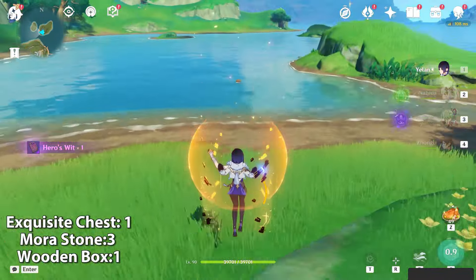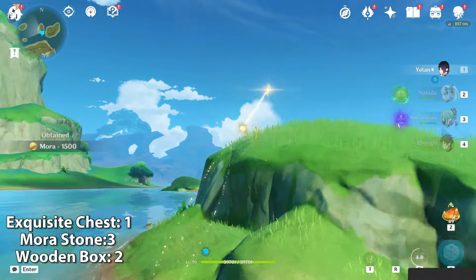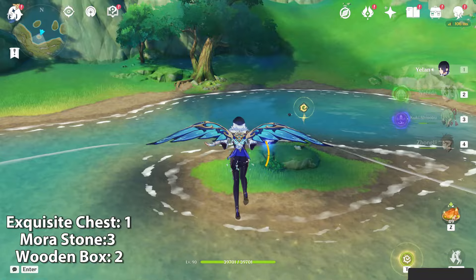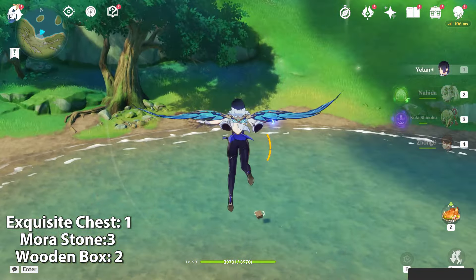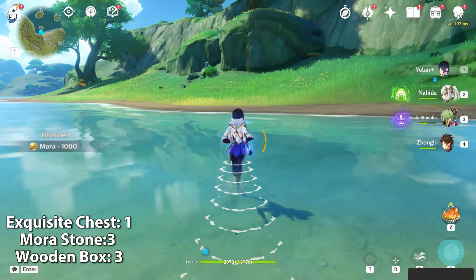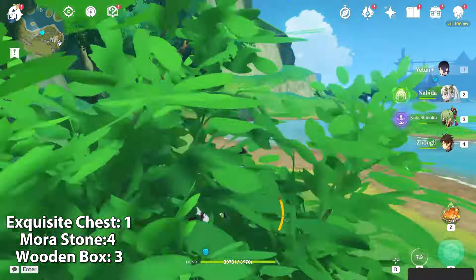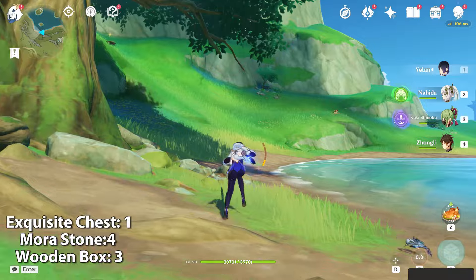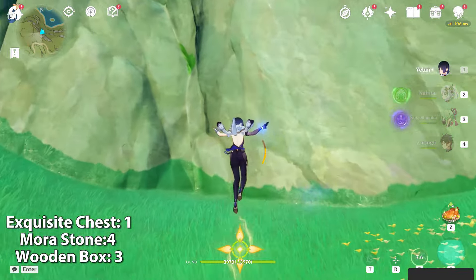There's a wooden box here, and there's a wooden box here, and there's a wooden box there too, and also a mora stone here. I'll pick up the wooden box first. Follow the road and climb the hill — there will be a leaf there. Jump and there will be a wind current.